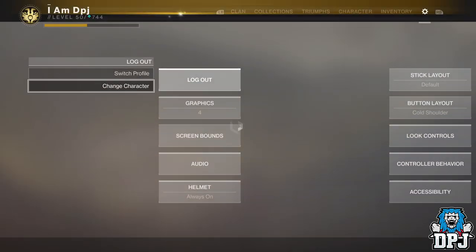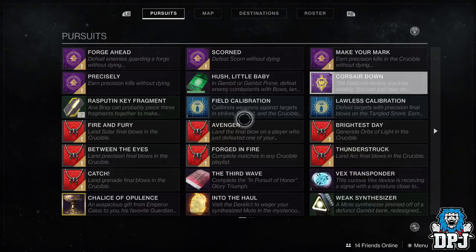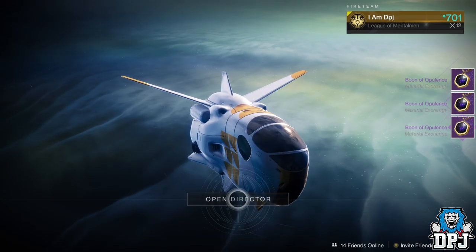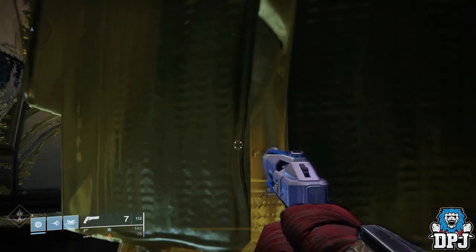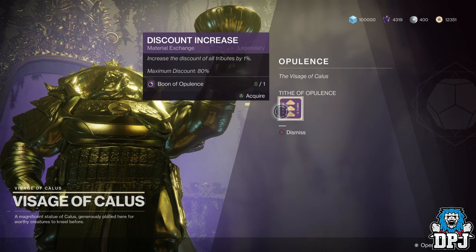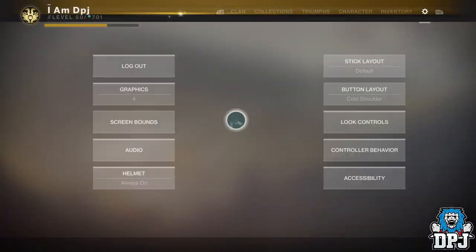Then change character. When you have done this, while in orbit, simply cash in those tribute hall daily champion bounties within your pursuits tab — you will receive a further 4 boons of opulence. Then load into the tribute hall upon Nessus again, speak to the statue, but again do not hand in the boons of opulence — dismiss this page yet again, then back out of this inventory.